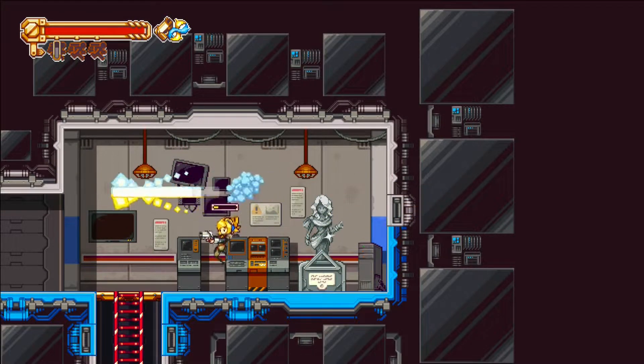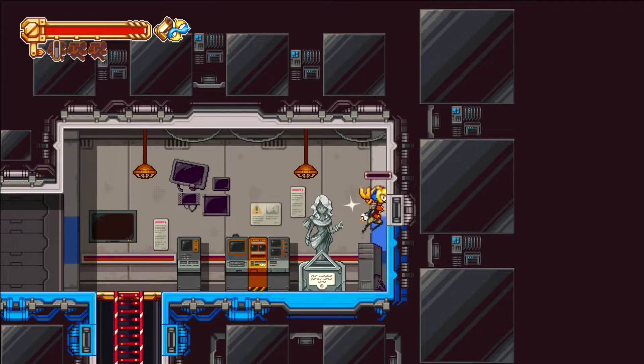This boss is a little different. She can't actually damage you, so Ironheart is absolutely useless. Instead, you're gonna want to put on three Fleet Foots.